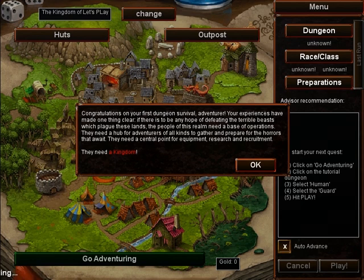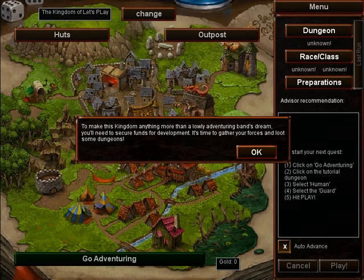Now we have our first view of the kingdom. It's pretty small right now, with only some huts and an outpost, but it will grow. One of the nice things about this game is as you progress, you unlock more things — and more complex things. So your game gets progressively more difficult and more fun as you continue. For right now, we only got huts and an outpost, which will allow us to create humans and guards.